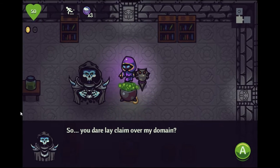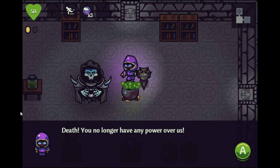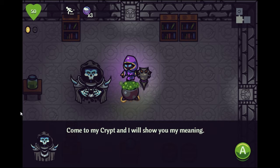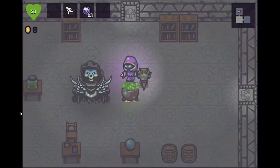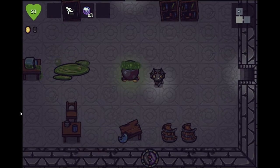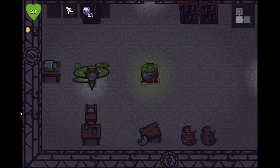Death speaks: 'You dare lay calm over my domain. You no longer have any power over us.' Death replies: 'Silence - death is far from the worst thing that can happen to you, mortal. Come to my crypt and I will show you my meaning.' So death is not very happy with our wizard - kind of faking death, I guess.